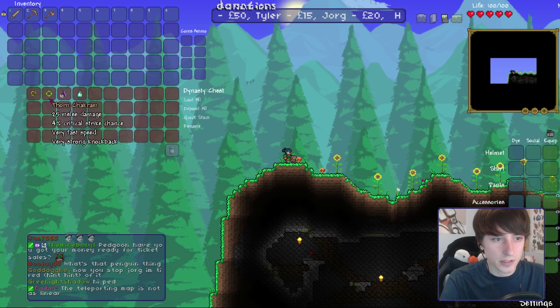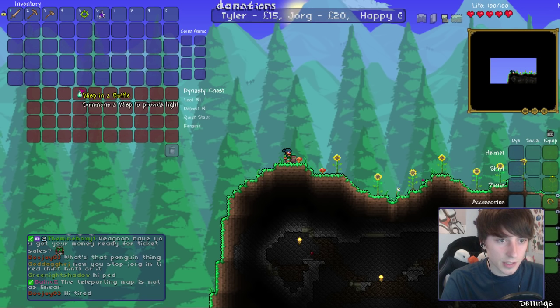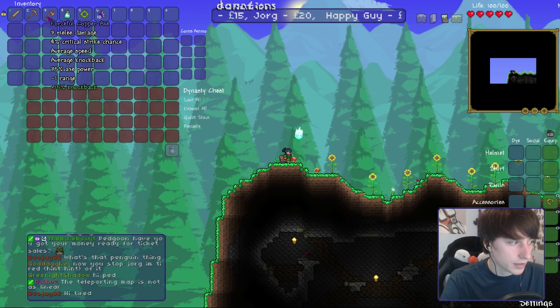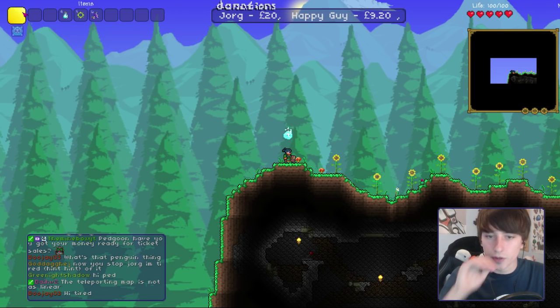Island of teleporting, lucky horseshoe, thorn chukarum, teleportation, and a wisp in the bottle. Restrictions: no building or mining, so I'll get rid of that.